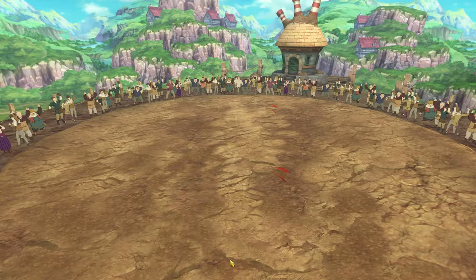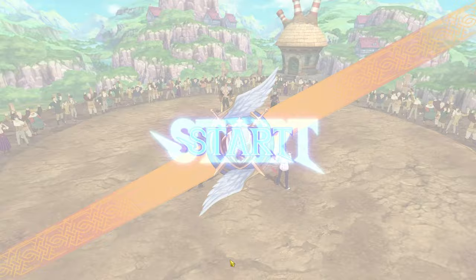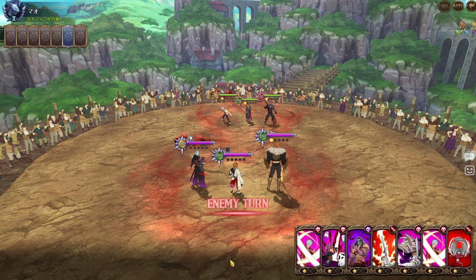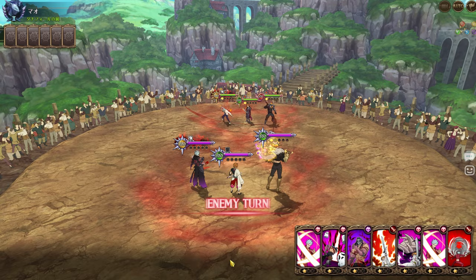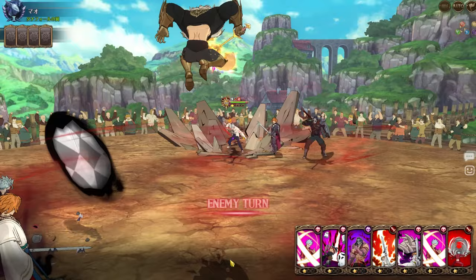Alright, we got an Arthur team here. The reason Slater can counter Arthur is that Arthur can only cleanse about two debuffs a turn. When you have Slater who can apply like six or eight debuffs at once, and you also have Bomb flying debuffs, it makes it very easy to counter Arthur with Slater.